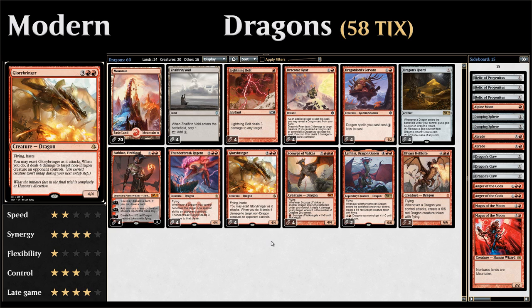We also have four copies of Glory Bringer at five mana — a 4/4 flying haste creature that we can exert. If we do, we get to deal four damage to target non-dragon creature an opponent controls. If we exert Glory Bringer, it won't untap on our next untap step.